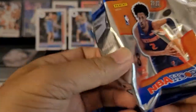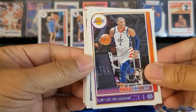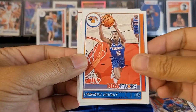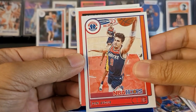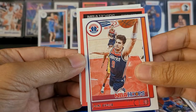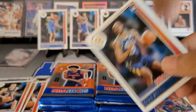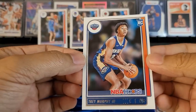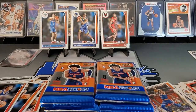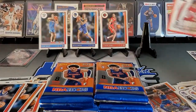No Slams yet. We got Russ, Harrison Barnes, IQ, Luke Canard. Let's take a look — we got our first Hoops card, it's a Cavs King James. Let's put that one off to the side. Isaiah Jackson and Trey Murphy III. We'll get Mr. King James — don't know what he's gonna do after this season. Love the Slam cards.